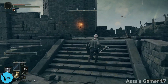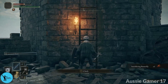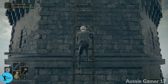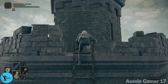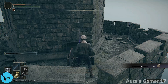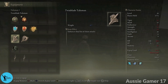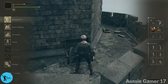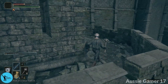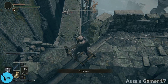No more enemies up the stairs. Grab some butterflies and up the ladder we go. We're heading up here just for a talisman in this chest — the Twin Blade Talisman. It enhances the final hit of chain attacks — so if you do a combo, the final move of the combo does increased damage. I've never really used it, I don't find it that helpful. Back down the ladder.